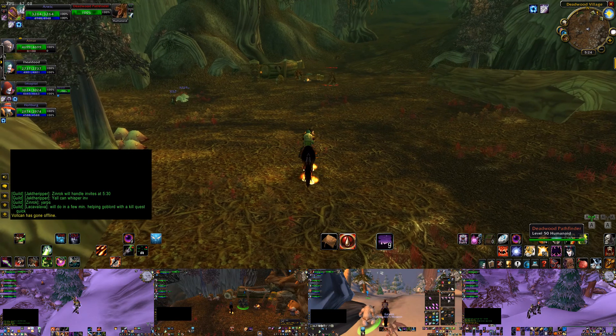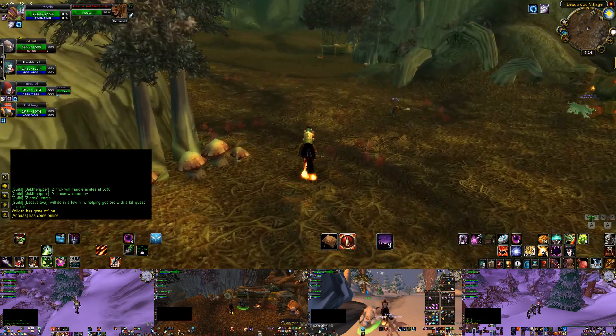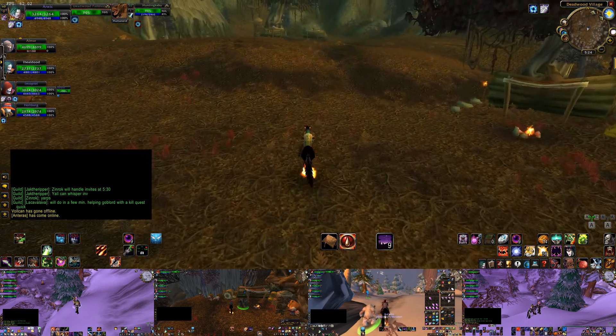These firbolgs also have a chance of dropping the Deadwood Headdress Feathers. There will be herbs and mines to find at this camp — Mithril will spawn here, as well as Plaguebloom, Arthas Tears, Dreamfoil, and a few others.